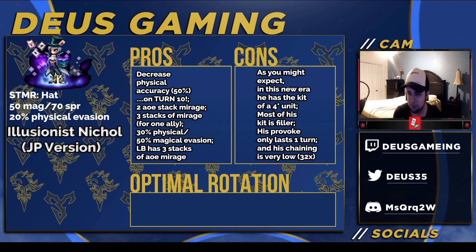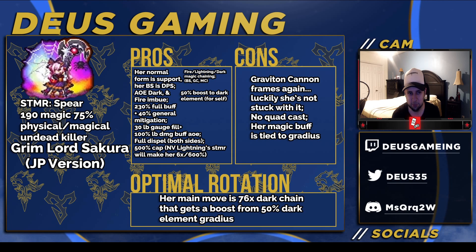Overall, he has Tiramar fodder with some unique thing on his limit burst. His limit burst isn't really saving him from getting a low score. He's going to get a 6 out of 10. His limit burst definitely saves him from getting a lower score, because he would have been like 4 out of 10. But he's 6 out of 10. He's not bad for a 5-star, but Renora's better — two stacks of AoE Mirage, and all that machine and human mitigation and stuff like that. So Illusionist Nichol, unfortunately, gets a pass.